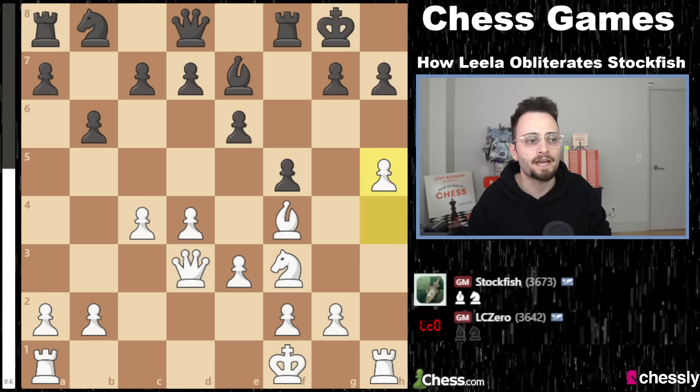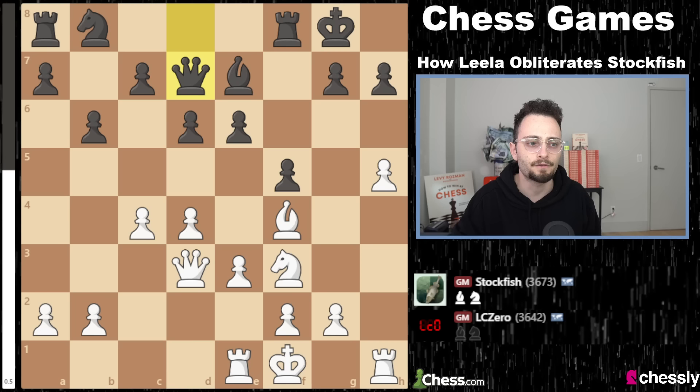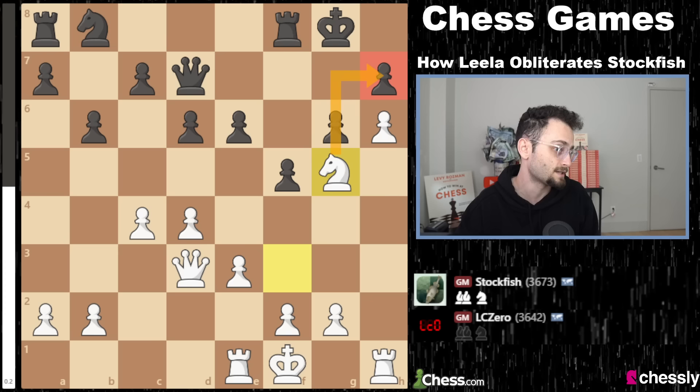Leela plays h5, no longer caring about the g5 square, just trying to advance the h-pawn and potentially knock on the door. Maybe g4 in the future to open things up. Stockfish plays d6 — a solid move, but creating a major weakness on e6. It was tough to develop the pieces. Rook e1, bringing the rook away from the queenside and looking to cut the board in half. Stockfish develops with queen d7, covering its weakness, and Leela plays h6. Finally that h-pawn move happens. If Black takes, the king is open, so Black has to go back. Now this pawn is a major liability in all long-term positional play.